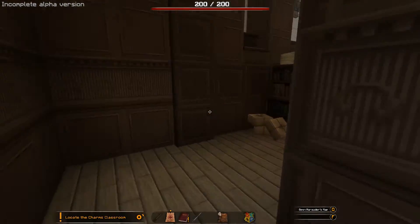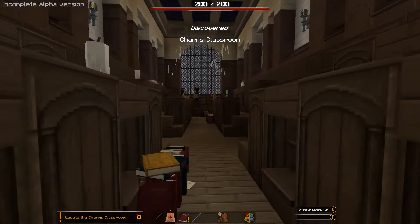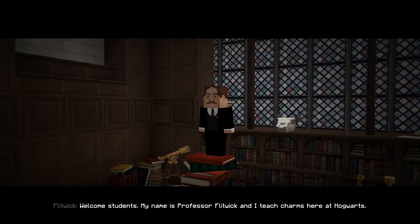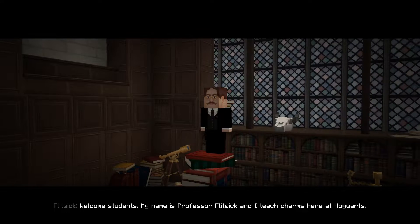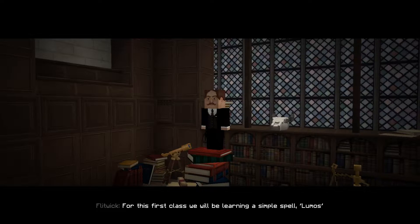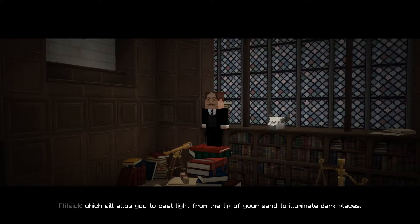Let's have a look. Charms classroom - yes, we did it! Oh, Flitwick! Welcome, students. My name is Professor Flitwick, and I teach Charms here at Hogwarts. It's Warwick Davis, you know. For this first class, we'll be learning a simple spell, Lumos, which will allow you to cast light from the tip of your wand to illuminate dark places.